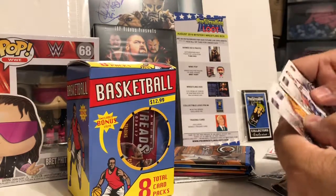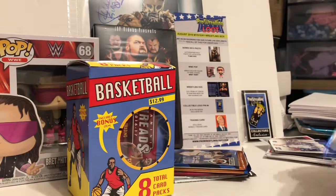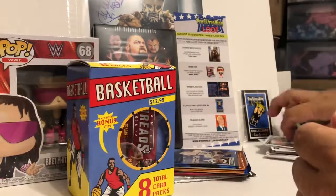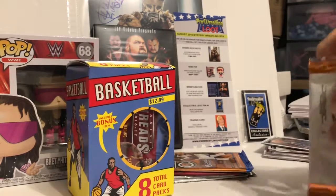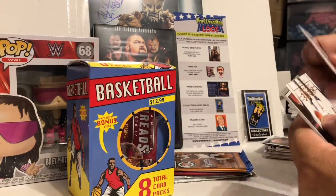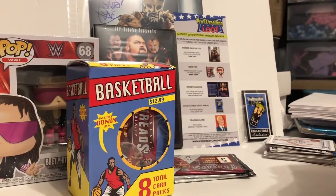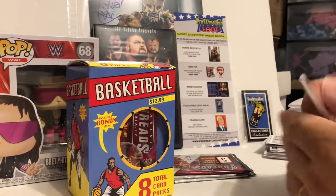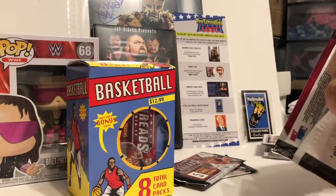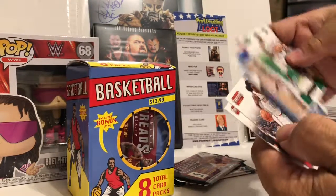Hermangez's rookie, rookie, rookie, rookie, rookie. Maybe we'll get an auto because we have so many of these Threads packs. Gerald Henderson variant, Complete — there's garbage. I think these are like dollar star packs now. Andrew Wiggins insert. Nae Nae inserts, Klay Thompson insert.